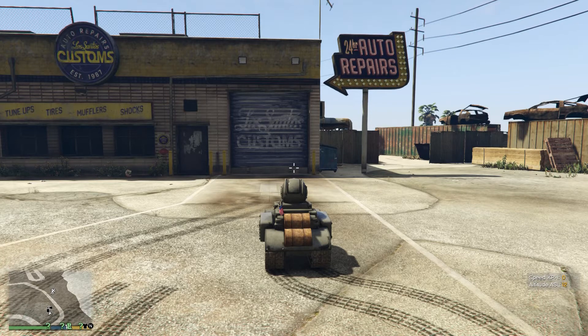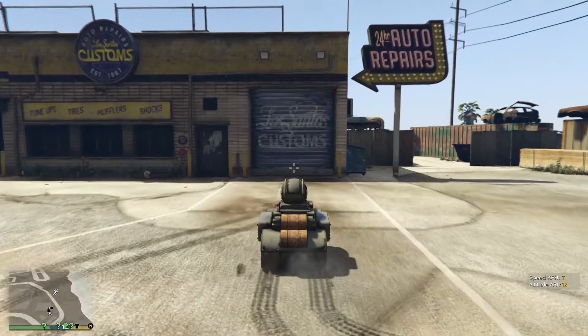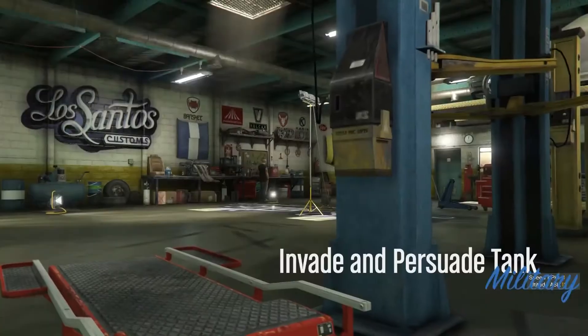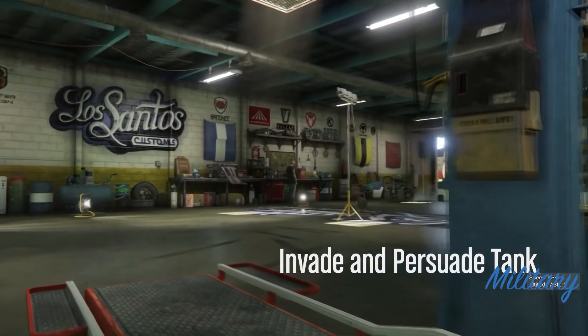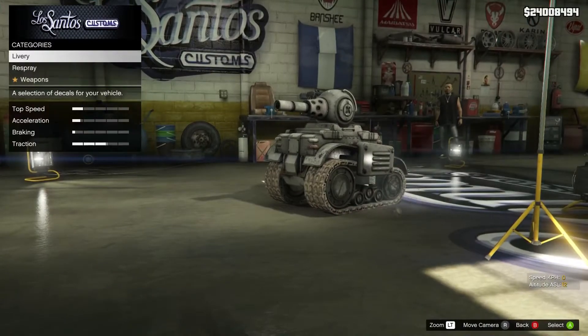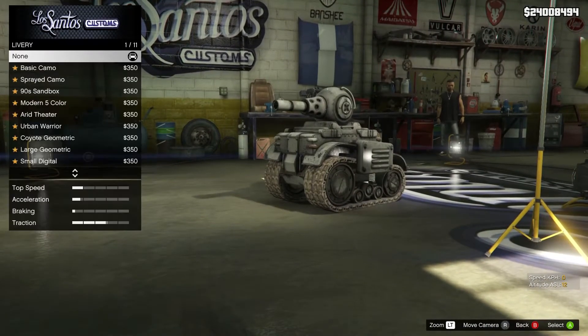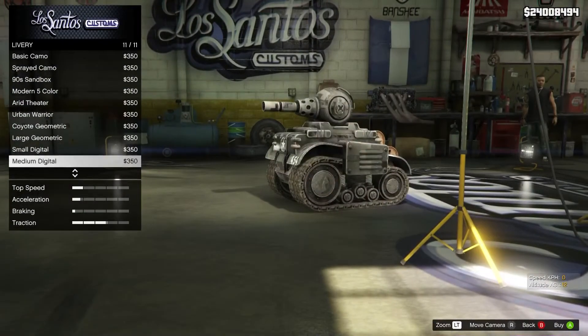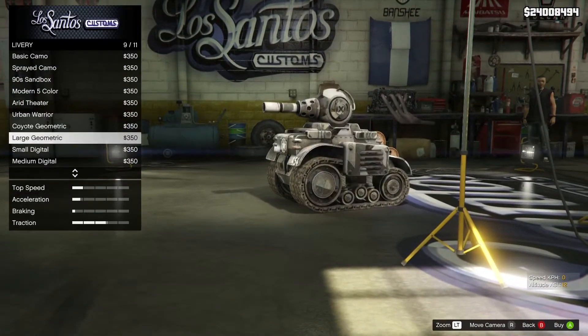We're going to take a look at what we can do to this vehicle, and then look at one other vehicle I think is coming out next. It doesn't really look like there's much we can do to it, so let's just put some liveries on it — basically just gun-running-style options.